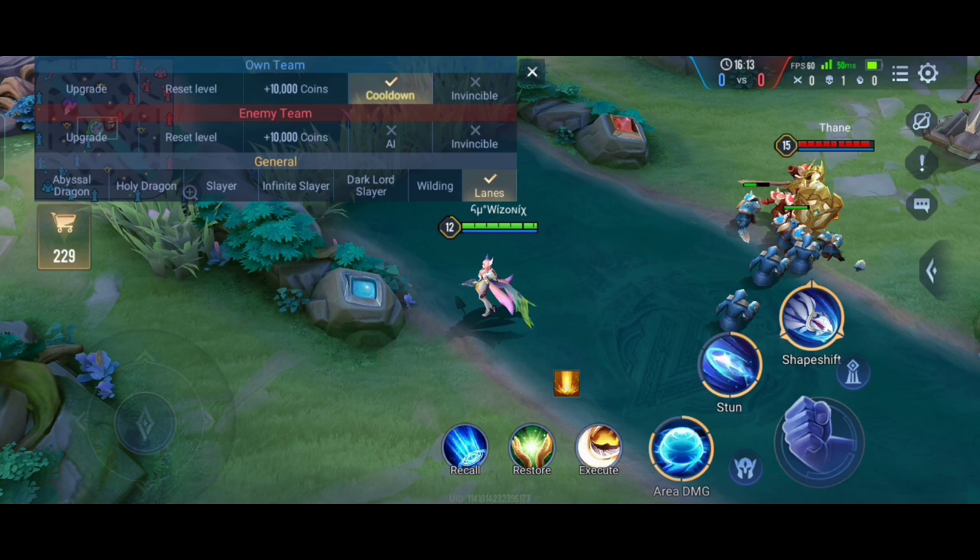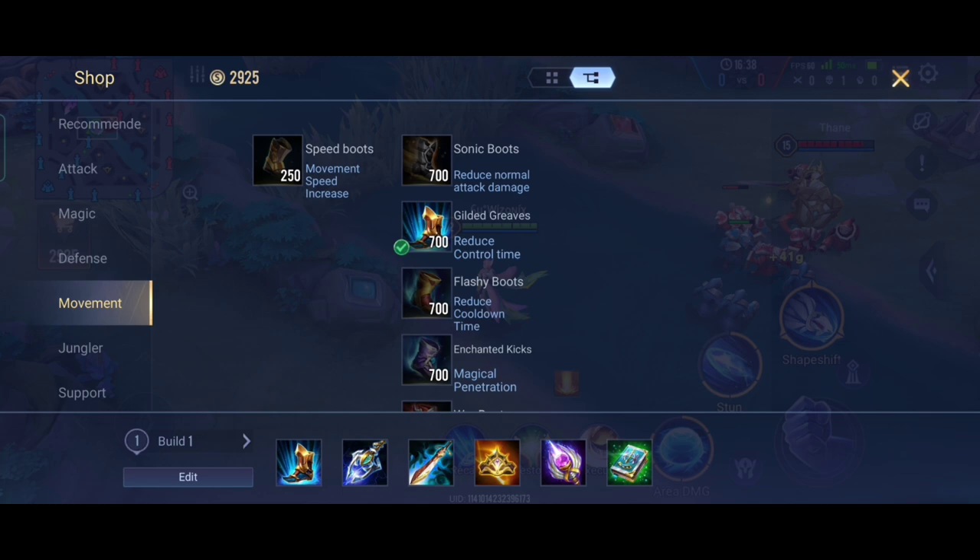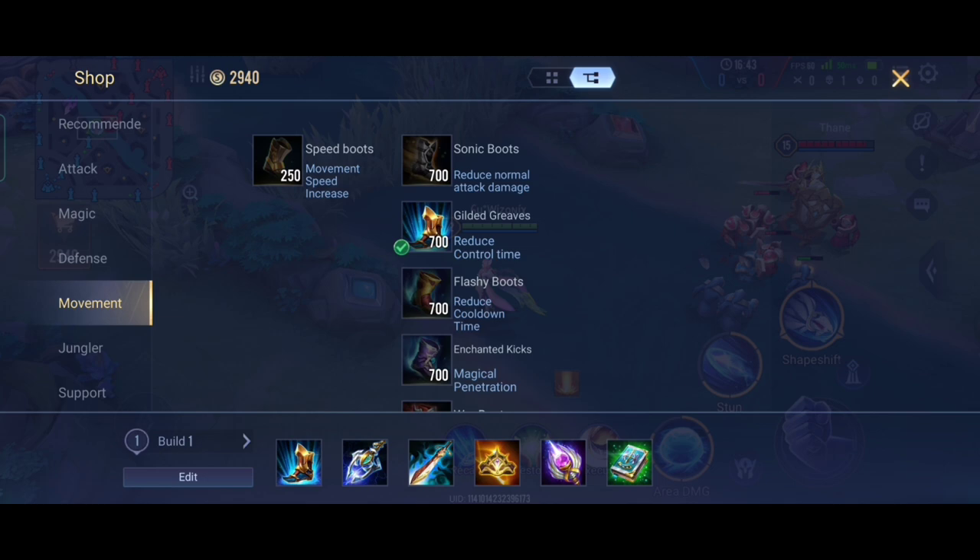Now let's talk about the build for Liliana. I usually don't use Enchanted Kicks — they help deal more damage early game, but if there's a lot of crowd control in the enemy team, like Lumber Pain or Illumia-type heroes, I instead go for Gilded Griefs because I need to jump in and attack, and getting stunned is really bad. The most important item for Liliana is Boomstick — if you don't use Boomstick you're just wasting your potential because her first ability works very well with it, dealing additional damage on hit.